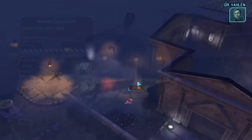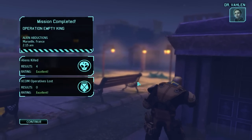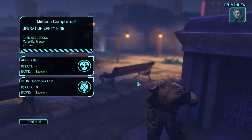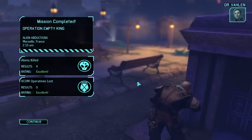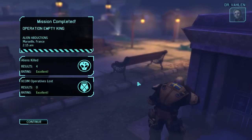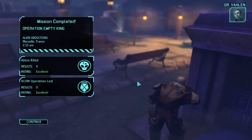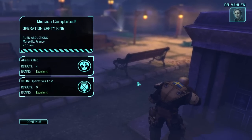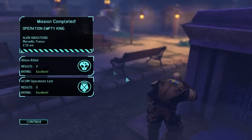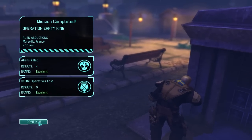Dealt with. You may want to instruct your men to exercise restraint when using explosives — while certainly effective at killing aliens, they also destroy the artifacts we're hoping to recover. Good work out there, Strike One. The labs are on high alert and teams are standing by. We can begin researching the newly recovered artifacts immediately — in other words, the corpses! Killed four aliens, didn't lose anybody — rank of Excellent. Well done, team.